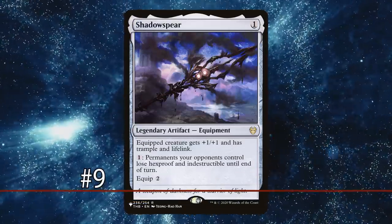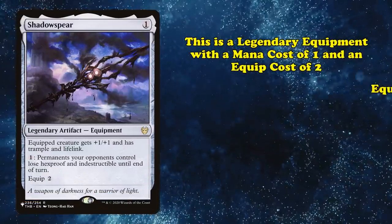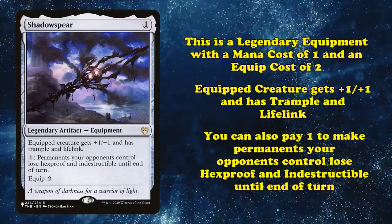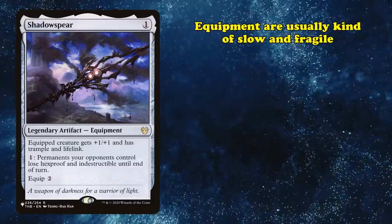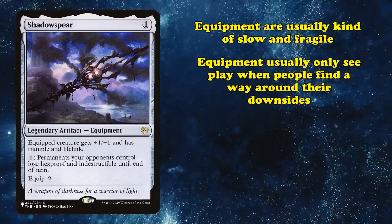At number 9, we have Shadow Spear. This is a legendary equipment with a mana cost of 1 and an equip cost of 2. It has the abilities where the equipped creature gets plus 1 plus 1, has trample and lifelink, and you can also pay 1 to have permanents your opponent controls lose hexproof and indestructible for the rest of the turn. Due to how slow and fragile equipment are, they usually only see play when people find a way to get around their downsides.